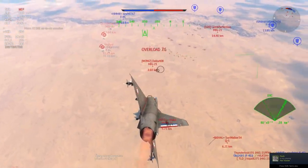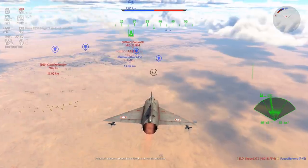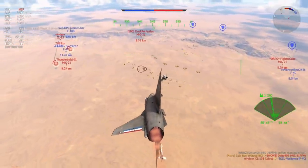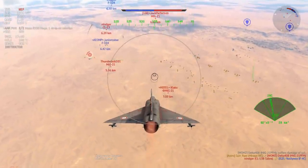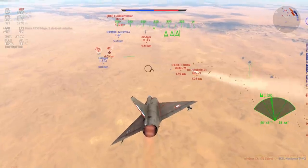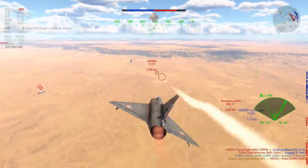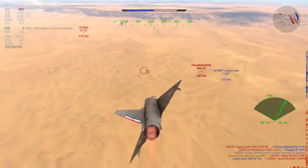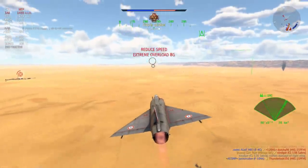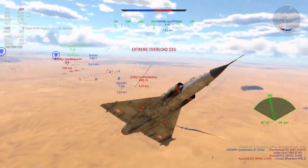Next up, there's a MiG-21 here who I don't think is paying attention. I'm going to launch the 530, and it looks like it's going to track beautifully onto the PFM, set him on fire and absolutely destroy him. Next target is a MiG-21 MF - I know he's an MF because he's got the German marking on him. Our third target is going to be a CL-13, which really should not be in this matchmaker at all. The Matra Magics track perfectly as usual, and the F1-F4A manages to pop him off without much issue - the enemy is almost decimated.